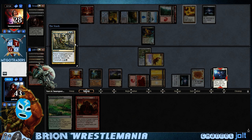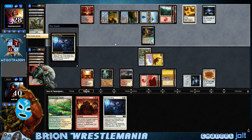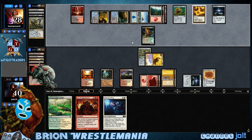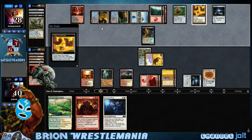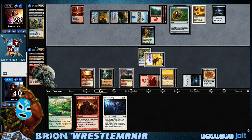Our opponent is returning the Oblivion Ring back to our hand — sure. So he's going to get his Coalition Relic back. I'm okay with that; it'll give us an extra card to draw. At this point in the game, one or a couple extra mana is really not going to make that much of a difference. So we've got the Teferi's Puzzle Box — he's going to have to put one on the bottom and draw another card. And to my knowledge, he can't get down Nekusar — well, he might be able to.